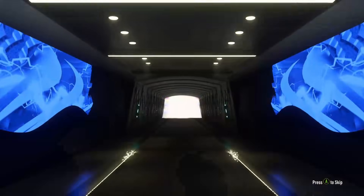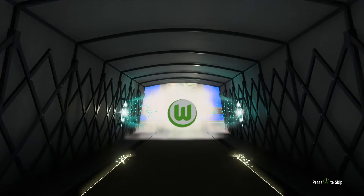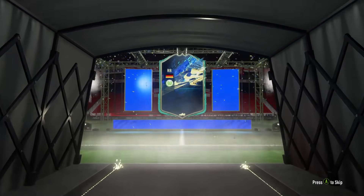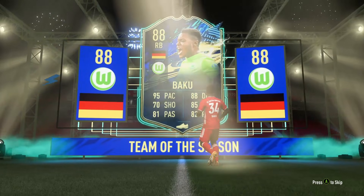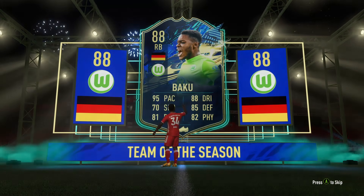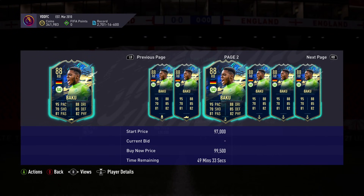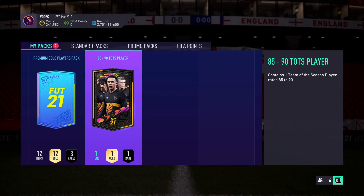Anything decent? German right back - Baku actually isn't too bad: 95 pace, 82 physical, 85 defending, 88 dribbling. We'll take that, that's probably one of the better ones you can get. He was worth 70-80k, so we will take that. On to the final one.